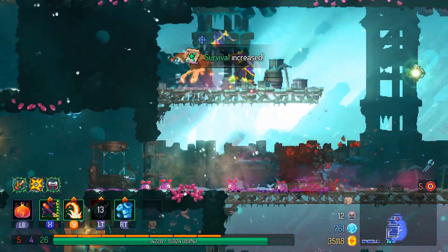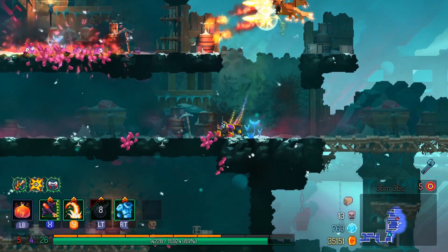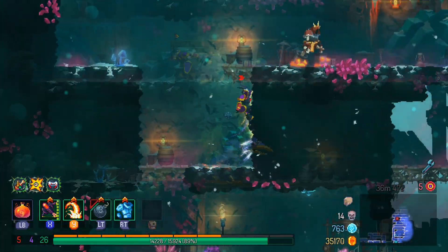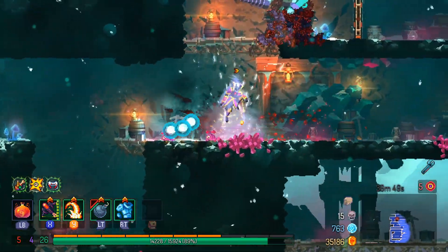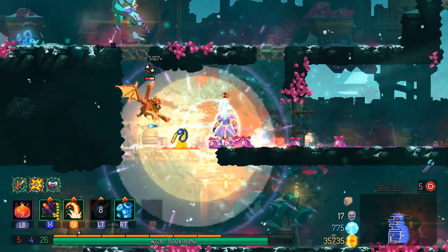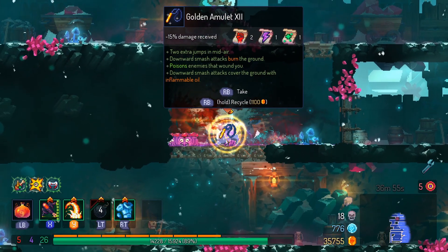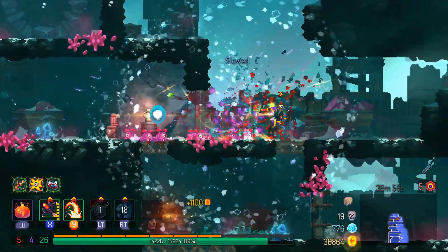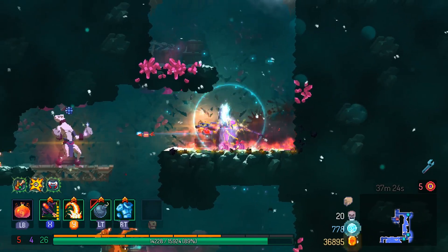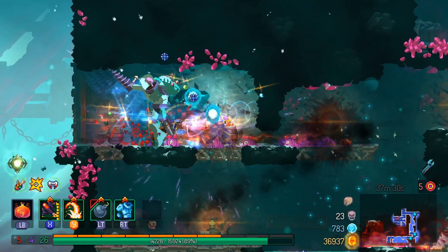In this video I'm going to share with you a survival build in Dead Cells you can use to destroy the game on all difficulties. When update version 20 went live they tweaked the explosive crossbow and that thing wrecks the whole game now. The weapon for this build is the explosive crossbow, and for the two skills you want the powerful grenades to one-shot enemies quickly, and the ice armor for saving you, freezing enemies, and damage reduction.